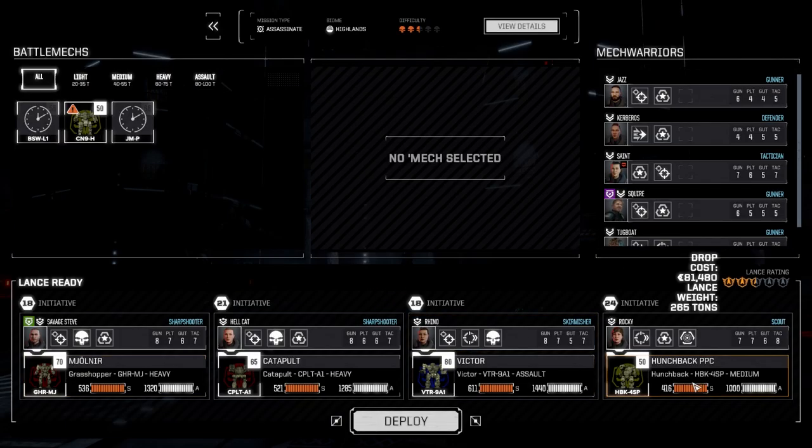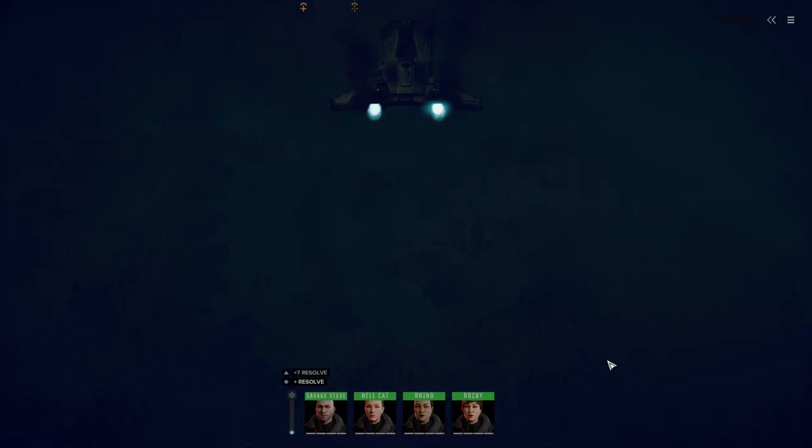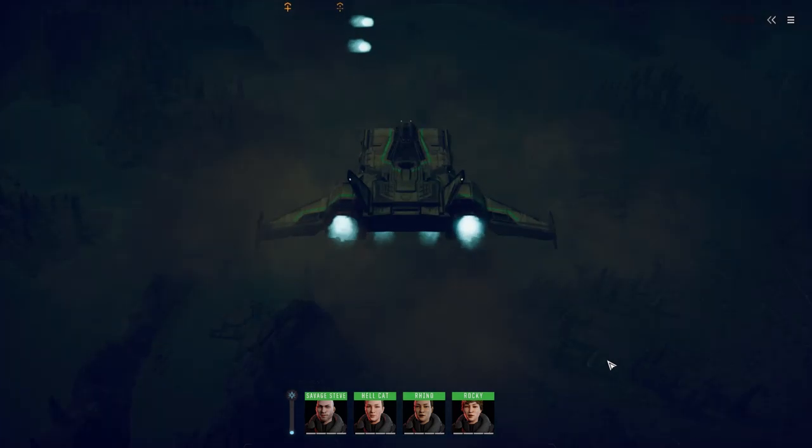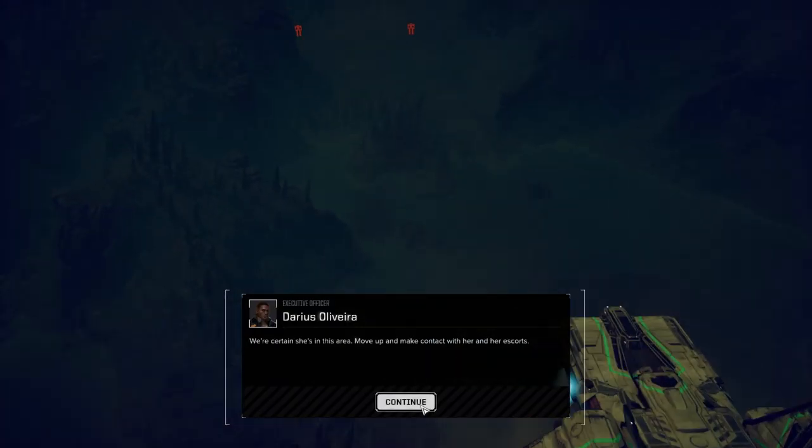We're going to go with the main lance. Yeah, it's expensive to drop - it's 81,000 - but we want to get this mission done quickly. Command interface initiated. Here we go, this should be interesting!